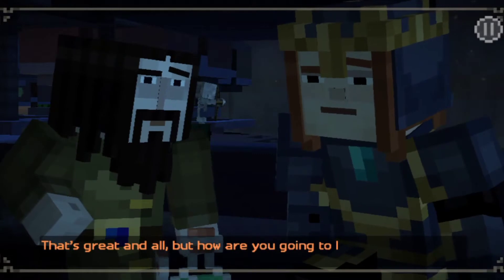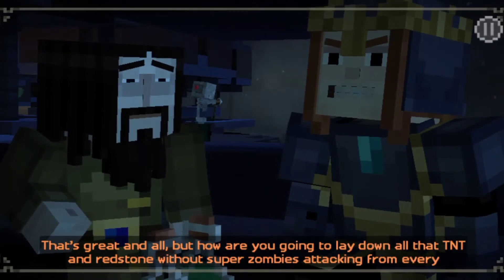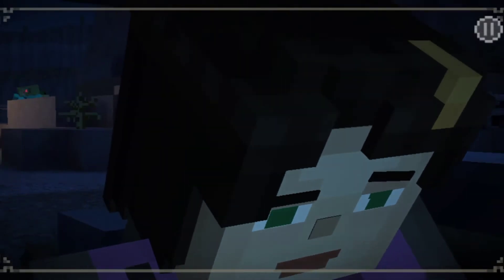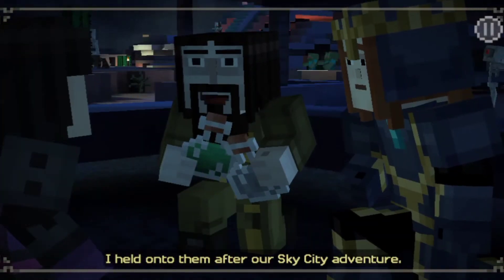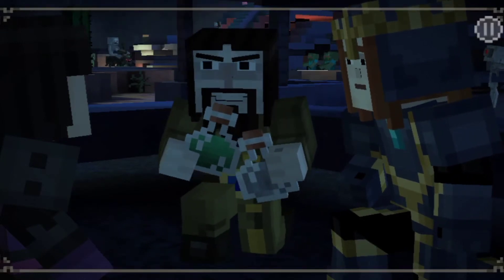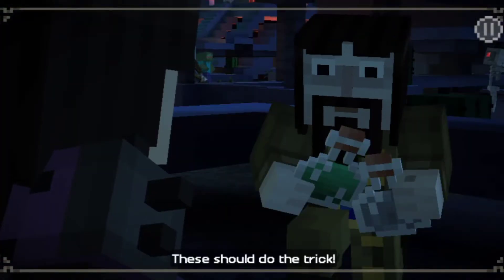That's great and all, but how are you going to lay down all that TNT and redstone without super zombies attacking from every direction? These are my last two potions from home. I held onto them after our Sky City adventure. A potion of invisibility. And a potion of leaping. These should do the trick.